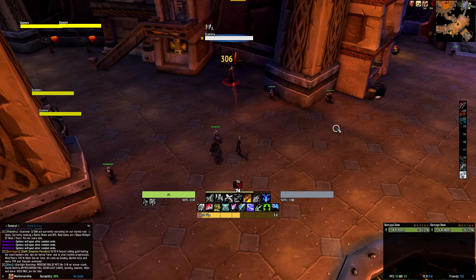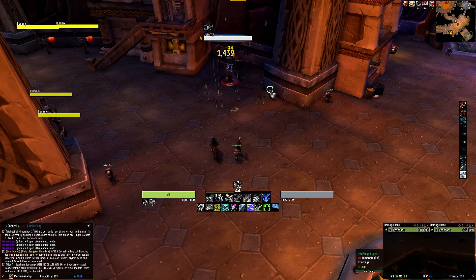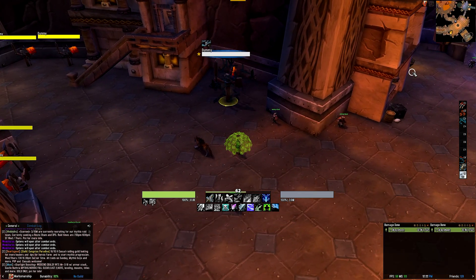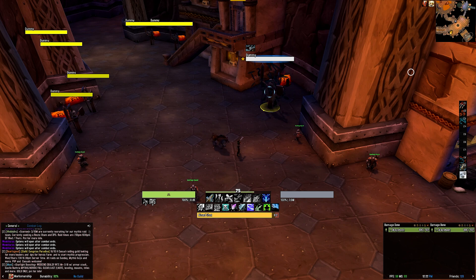Similarly, the top row tracks your rotational abilities, and when they are on cooldown the icons will be desaturated and greyed out. The key abilities tracked here are the two charges of Aimed Shot, Rapid Fire, Double Tap, Murder of Crows, True Shot, Explosive Shot, Barrage, and Kill Shot which glows when it's usable. It then rounds off with your covenant abilities that change based on your covenant.